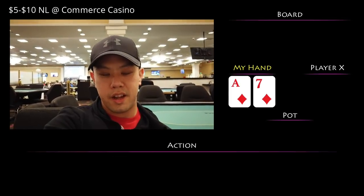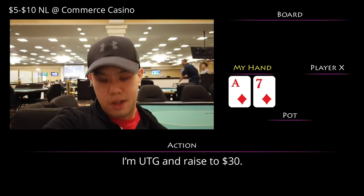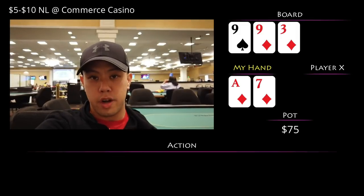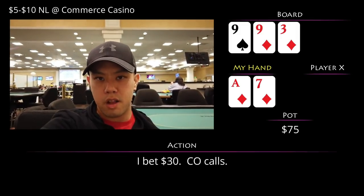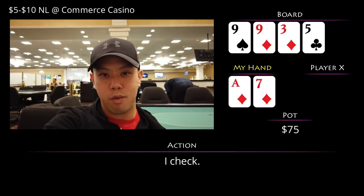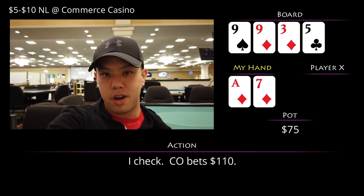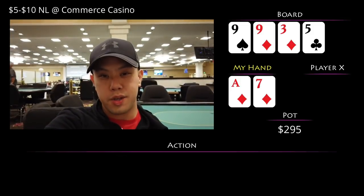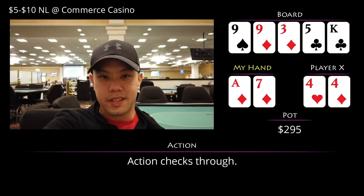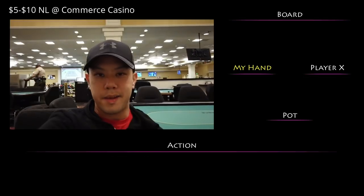Next hand I've got ace-seven of diamonds in under-the-gun position. I raise to $30 — maybe a little loose in a full ring, but suited ace, just trying to feel out the table. Only the cutoff calls. We go heads up to a flop of 9-9-3, two diamonds — flop the nut flush draw, so good board to c-bet. I put out $30, he calls. The turn is a five of clubs, and I check for unknown reasons; looking back, a good blank to continue betting and rep overpairs. He bets $110. With the flush draw equity, clear call. The river is a king of clubs, so I brick out. I check, he checks back. I turn my hand over and he shows pocket fours — he takes it. I probably could have gotten him off that hand with more aggression.